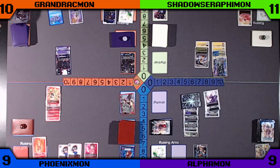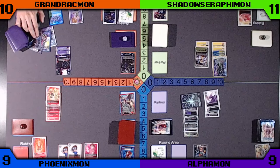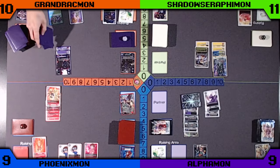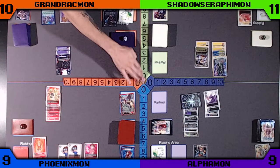Orange is going to play a Purple Memory Boost and look at the top 4. Looks like he takes the Dobermon, and digivolves into the Dobermon in the Raising to pass the turn.